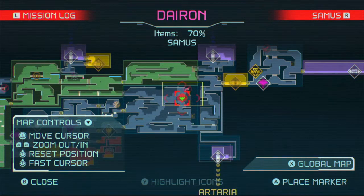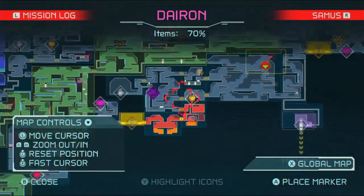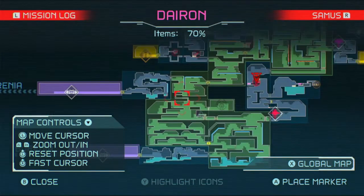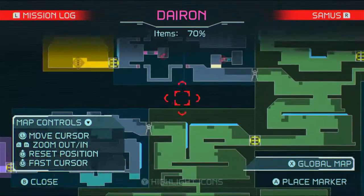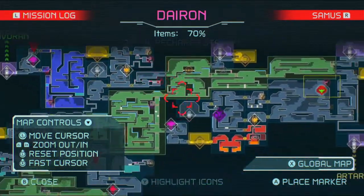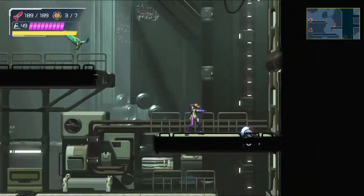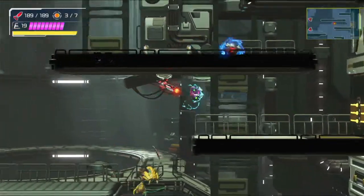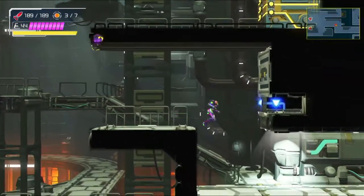That's 70%. It's a good thing I came this way then. I don't think there are any other rooms that aren't completely visible — at least the outline of the edges aren't completely visible, because that's what was in this room that was hiding that missile. So let's just go to where we need to go.